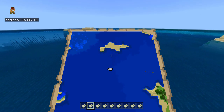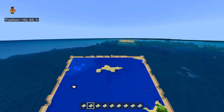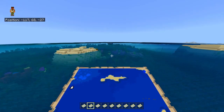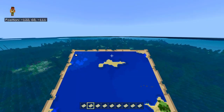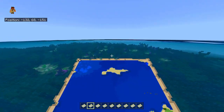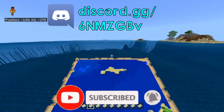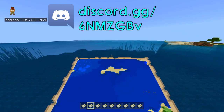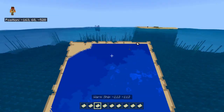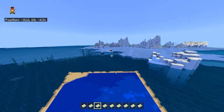The darker blue is going to be our deep ocean, and the bright blue right here is going to be our warm ocean. There's a shipwreck in this area if you'd like to get that achievement as well. Keep following north. I also started a Discord channel where people can help each other get achievements — I'll post that in the description and comments.